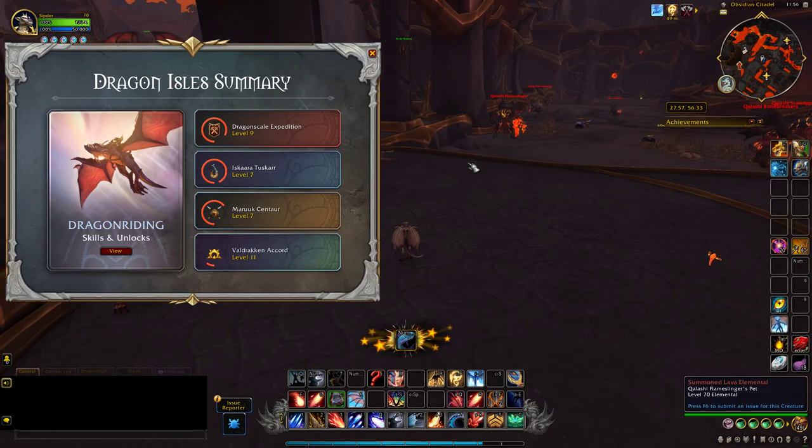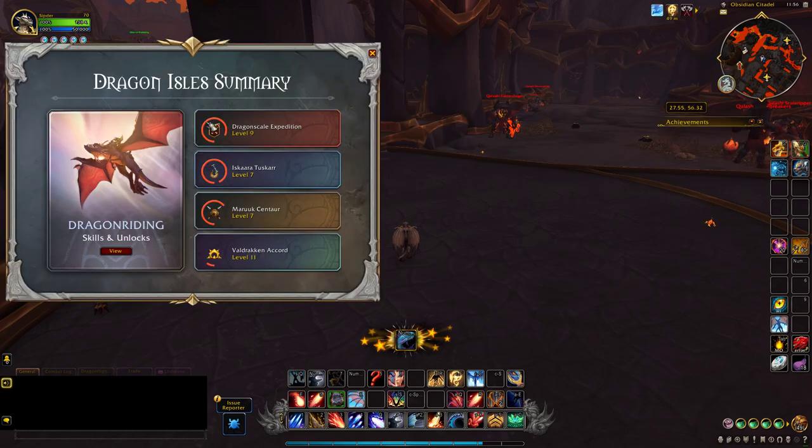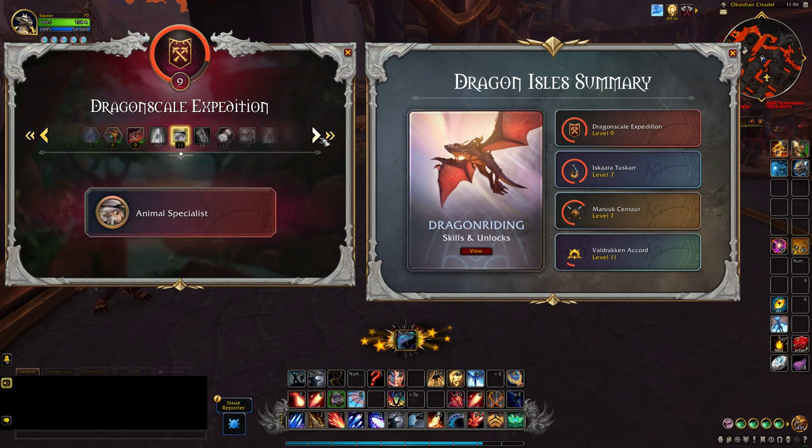To get the level you need to unlock the questlines — 6 questlines in total. Note that The Dreamer questline was not finished yet on beta. Just click on the faction and check the level you need.